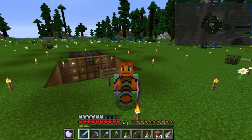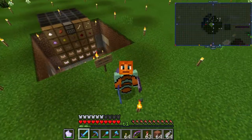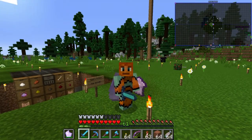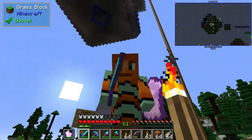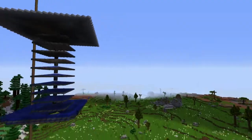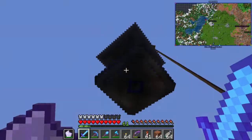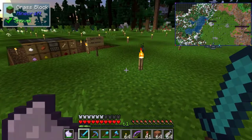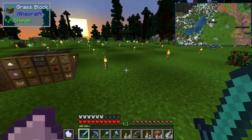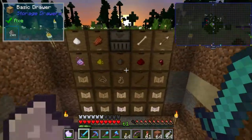How's it going everybody, it's Nova and welcome back to another episode of KapowCraft. It is episode number six and we are starting off this episode basically underneath our giant mob grinder. In today's episode we're going to be working on a sugar cane farm, and since the mob grinder is up above we're going to be placing the sugar cane farm down below.